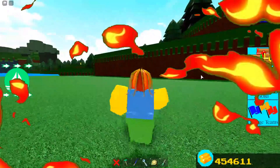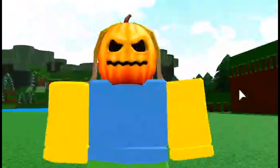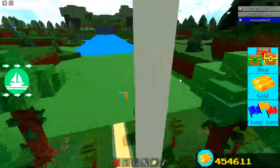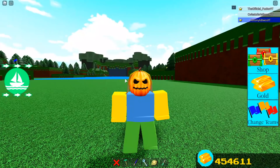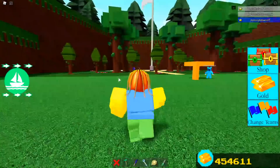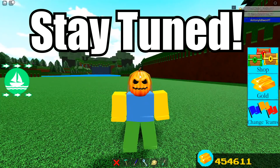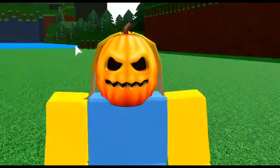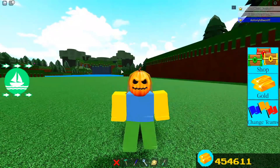Welcome back to another video. Today we are inside Build a Boat and we're going to be going over a new scale glitch that'll actually allow you to build outside of the building area. This is going to help a lot of people with gold grinders, glitches, and more, because now you don't have to make separate parts — it can all be in one. It's pretty crazy so make sure you stay tuned throughout the full video.